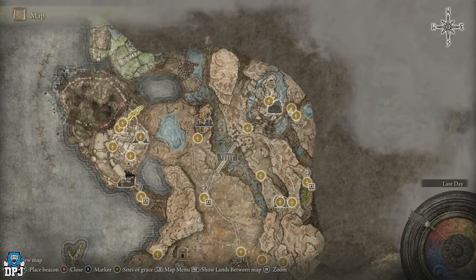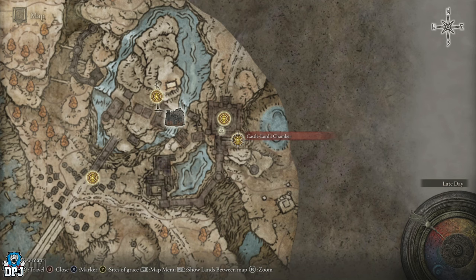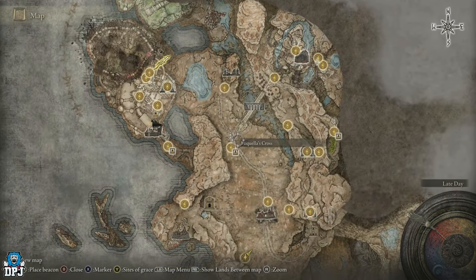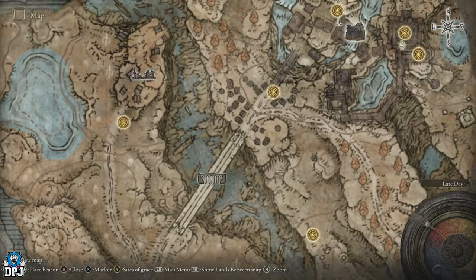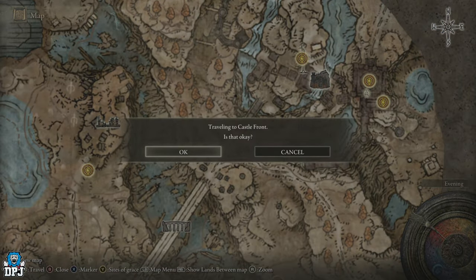First things first, you need to come all the way up to the Ensis Moongazing Grounds and then the Castle Lord's Chamber. To get up here, come through this area — from the Three-Path Cross, make your way around and across this bridge until you reach the Castle Front grace.